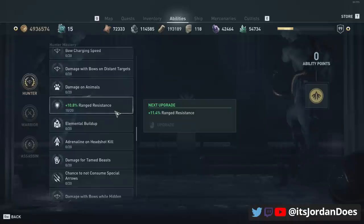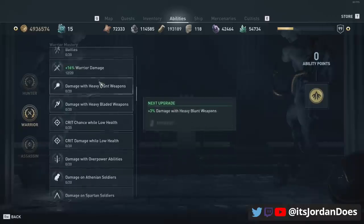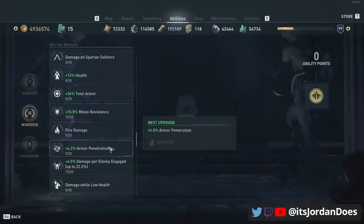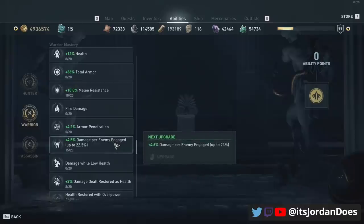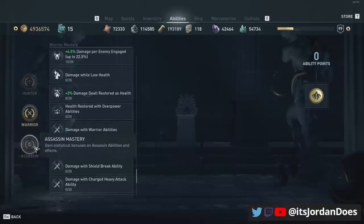The rest of what I'll go over is my build and what I did to get damage out of this set, but it's up to you and how you'd like to shape it. On the warrior tree I increased some warrior damage, a little bit of health and armor — because you can still take some elemental damage, but as long as you have health it won't matter. A big highlight is playing with the damage per enemy engaged mastery since you can engage a lot of enemies with this set. I also added some damage dealt restored as health, armor penetration, and other things.